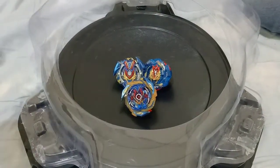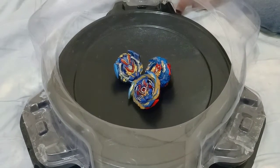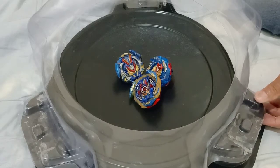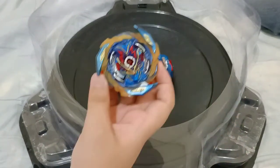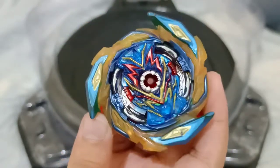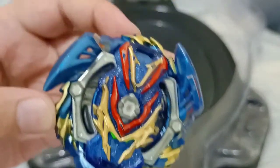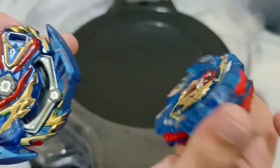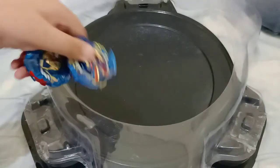I'm going to do a three-way battle with these three: Brave Valkyrie from Super King or Sparking, Slash or Sword Valkyrie from GT or Daichi, and Turbo or Cho-Z Valkyrie. Let's get started! I'll be using the new one. As you can see, I do have the stickers, so I won't really put any stickers on it. My dad will be using these two right here.